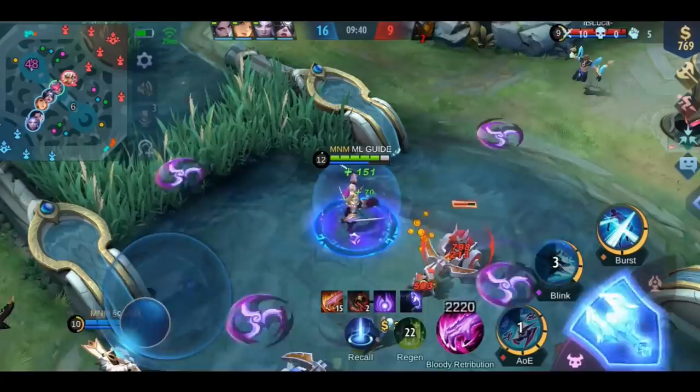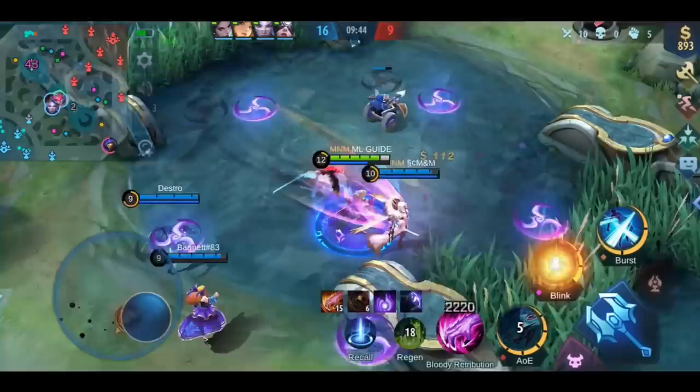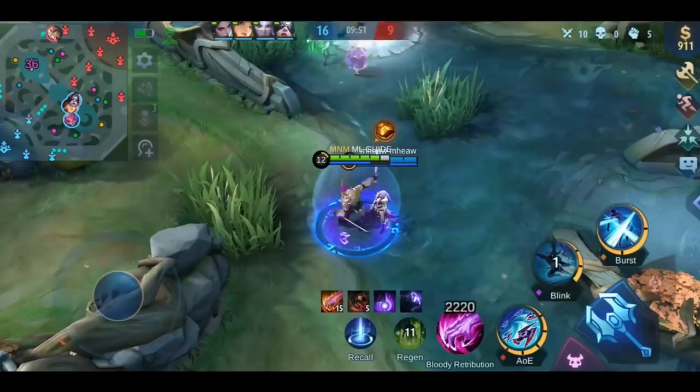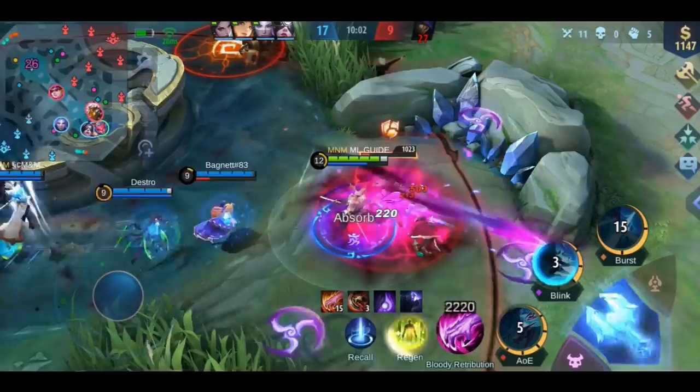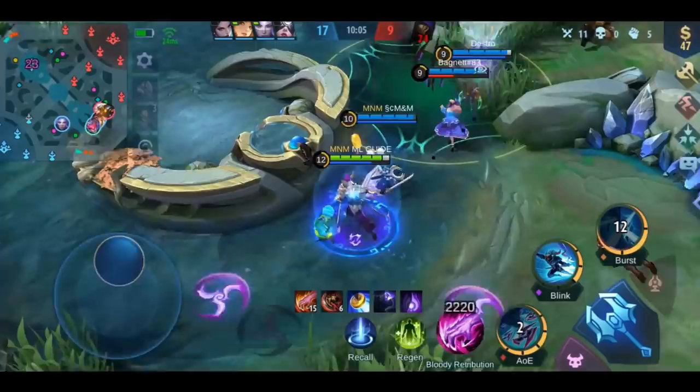If you're playing as marksman in the lower ranks, it will be a 2v2 most of the time. So there, it's a fight about which marksman reaches level 4 first, because with your ultimate you have a huge advantage against the other marksman. If your hero is weaker than the opponent in the early game, you have to play smart and defensive. Just try to get the gold and XP from the minions without risking too much. In general, don't go up against a strong early game hero with a weak one.